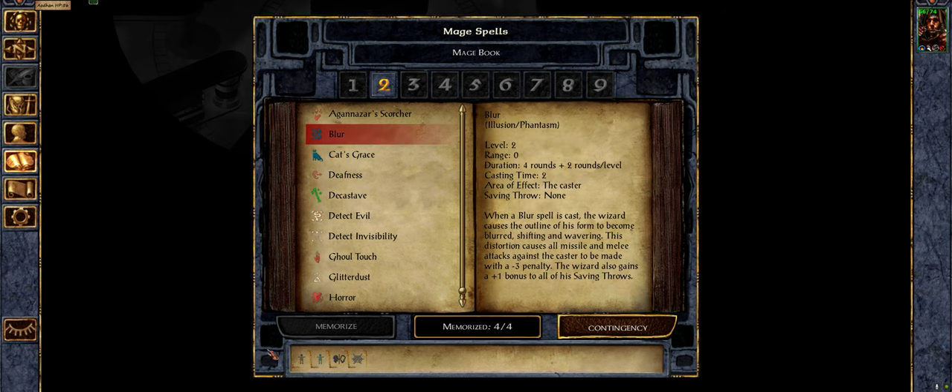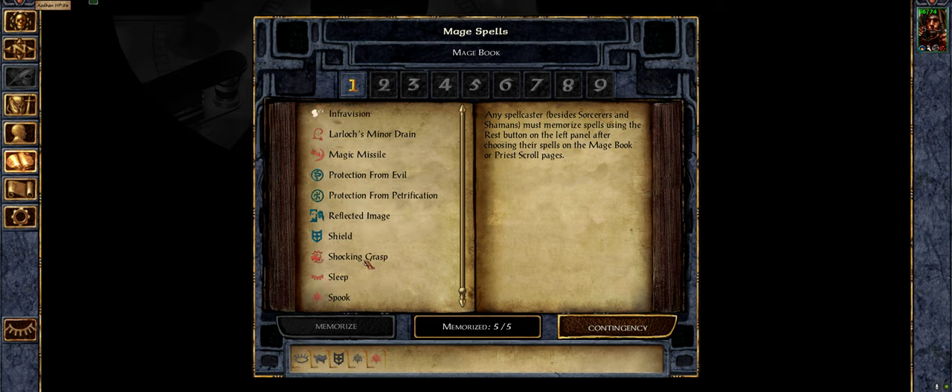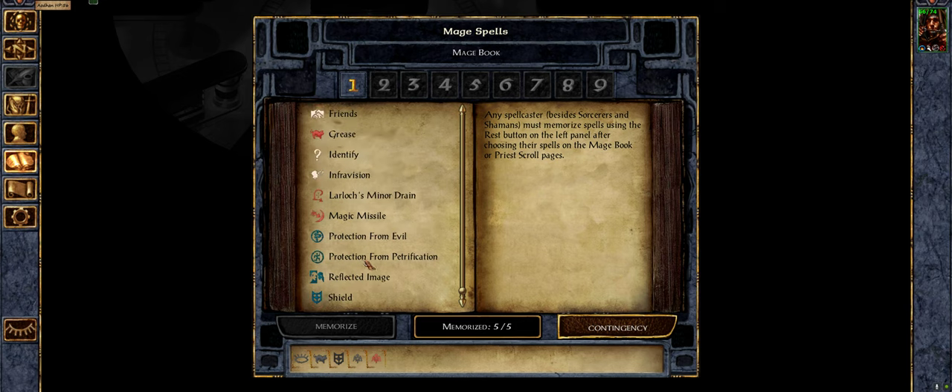If I had to choose between these I'd keep Blur, and I want to have a second Invisibility. I think we can basically call that our standard loadout. Although maybe a Magic Missile could be handy — but then our enemies are shielding pretty regularly, so not really. Happy with that.